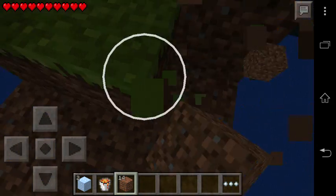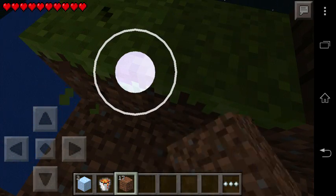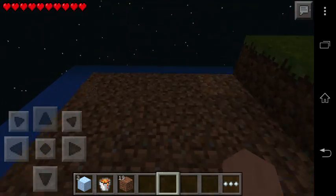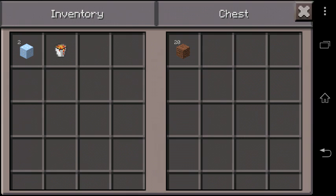We're finally collecting dirt. What we're going to do with it is make a cobblestone generator. We have this dirt right now, let's put it into the chest.